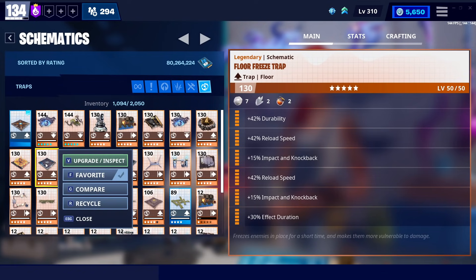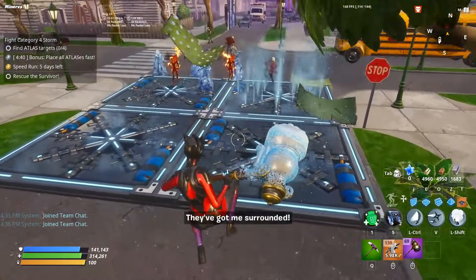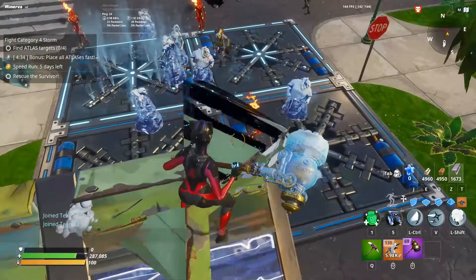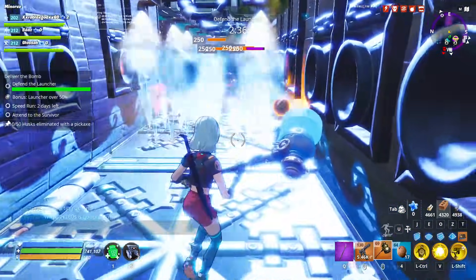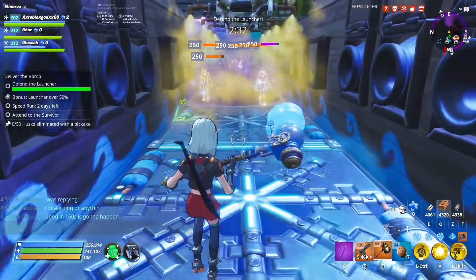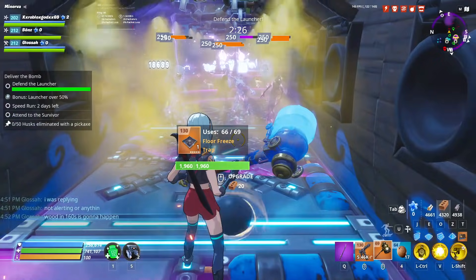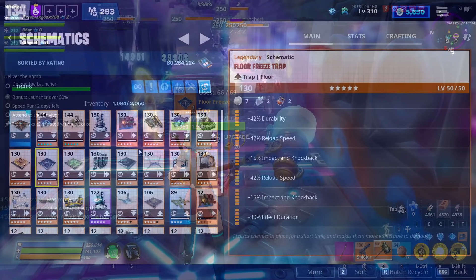The floor freeze is a very, very good trap. In terms of support traps, this might be my opinion the best trap in the game. It's not technically doing damage itself — unless a wall launcher hits a frozen zombie, which is a current bug — but it makes all your other traps do 20% more damage, which is really nice. I put these on the floors of pretty much every single trap tunnel, and it is a fantastic pick for the late game.